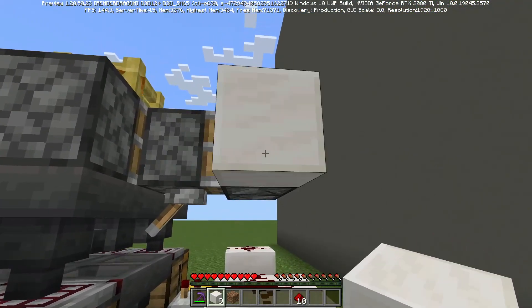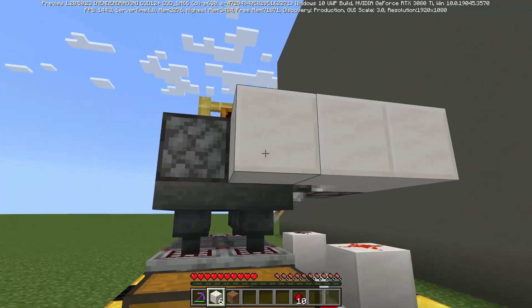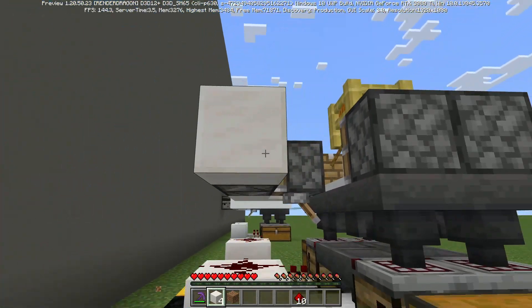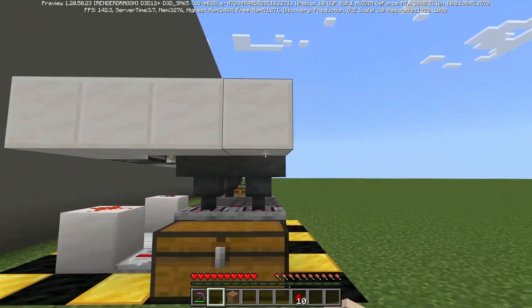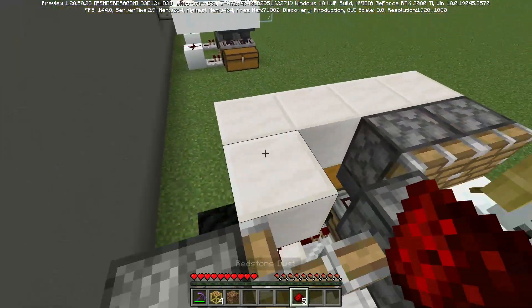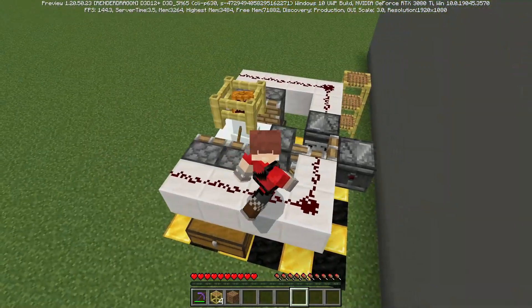On the back of the observer you'll place one block, and then place four blocks next to that in a row like this. Same thing on this side — one block behind the observer and then four blocks in a row. Then come up to the top and place redstone dust on top of all of these blocks right here behind the pistons.